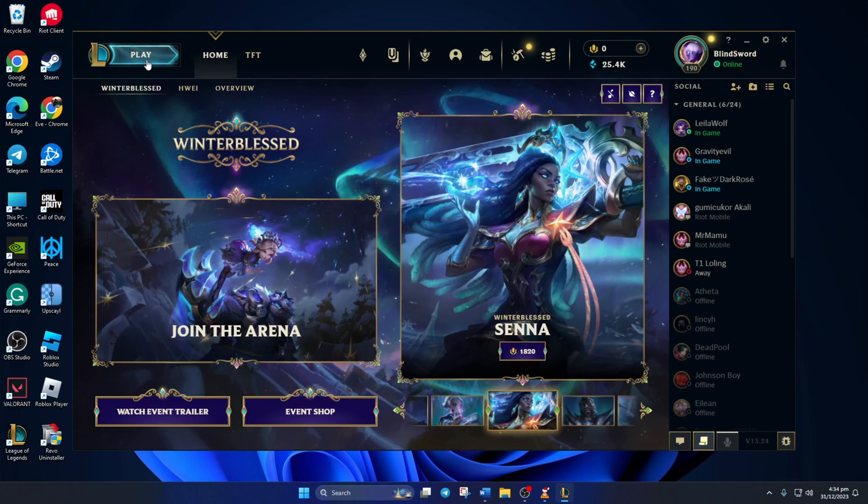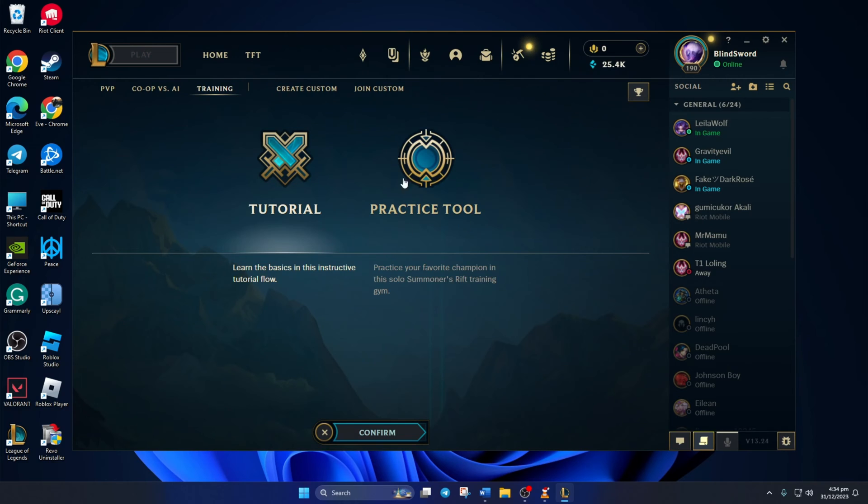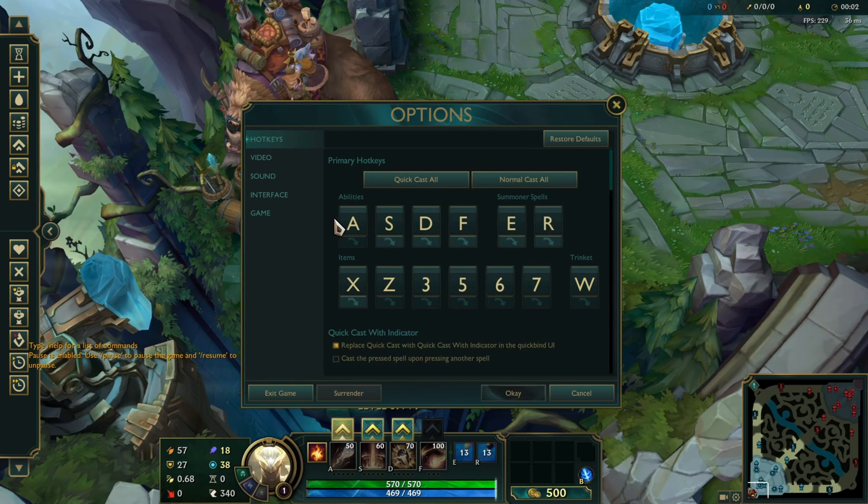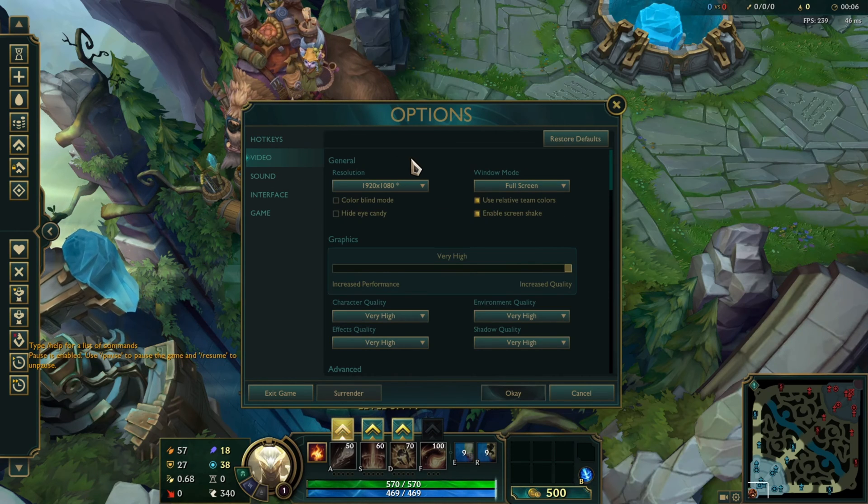Now start a match. It's a good idea to use the Practice Tool. Once you're in Summoner's Rift, hit the Escape or ESC button to bring up the settings. Now switch to the Video tab and tick the box that says Hide Eye Candy.